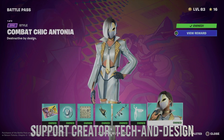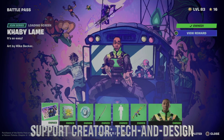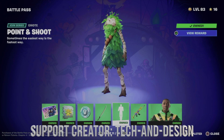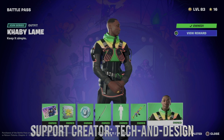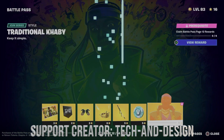We also got a style for the skin and we moved on to page 11, where we got this awesome loading screen, spray, backbling, and the pickaxe. As you guys may notice, everything down below says 'owned' — that's because we unlocked it and have it available right now, which includes this emote, let's not forget about the wrap, and the awesome skin.